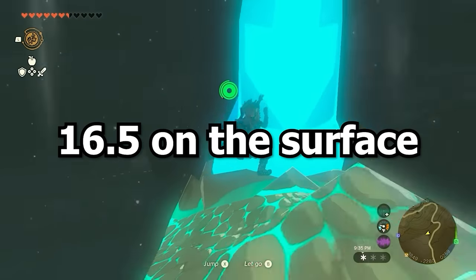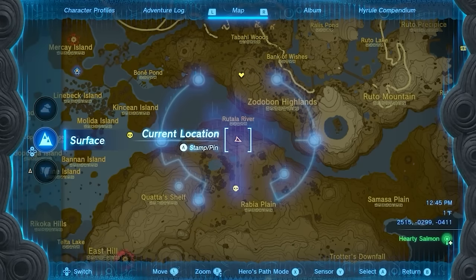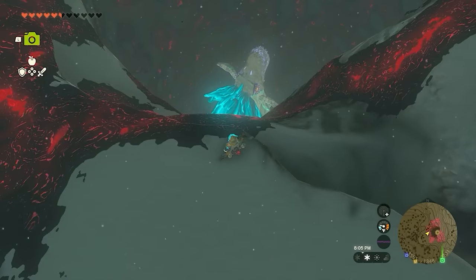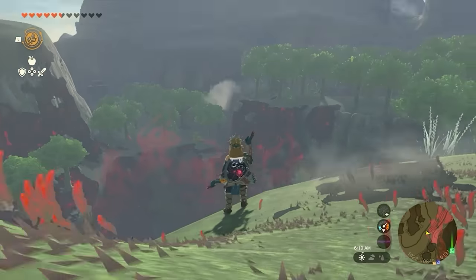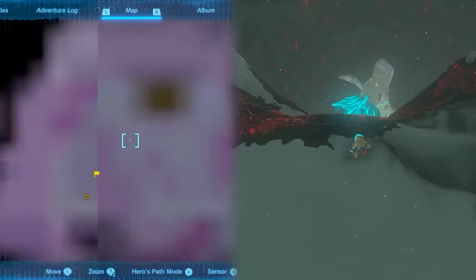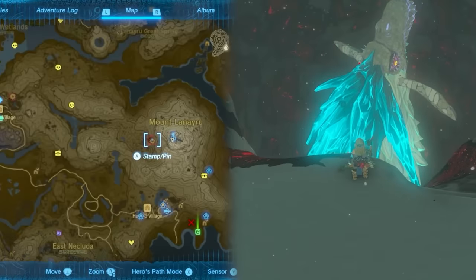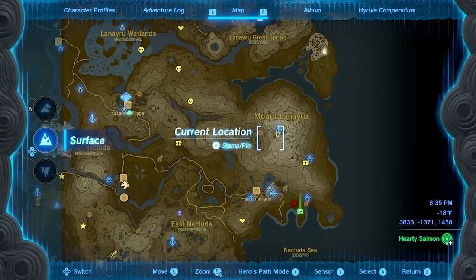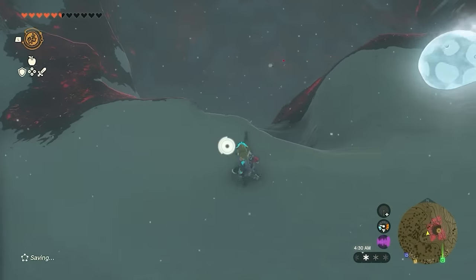Nadra spends 16.5 hours on the surface and 12 hours in the depths — meaning about 16.5 minutes to catch it on the surface and 12 minutes to wait before it re-emerges. It emerges out of Nadra's Snowfield Chasm, circles the area, then heads down and descends into the East Hill Chasm. In the depths it follows a circular path before emerging back to the top. If you can't spot it from the Skyview Towers or Sky Islands, camp right outside Nadra's Snowfield Chasm until it comes out.